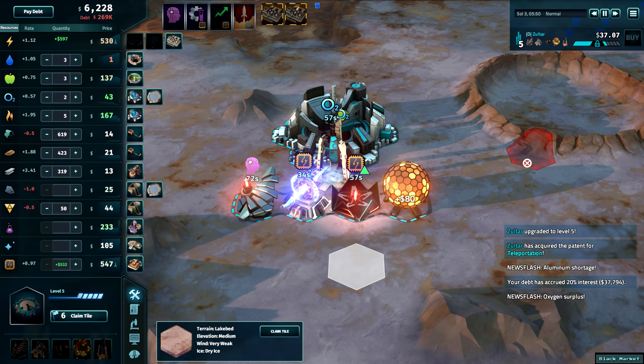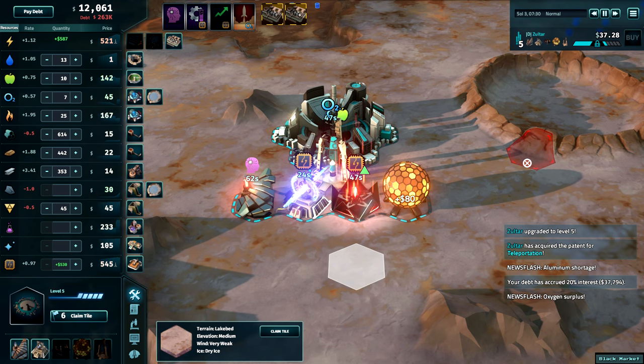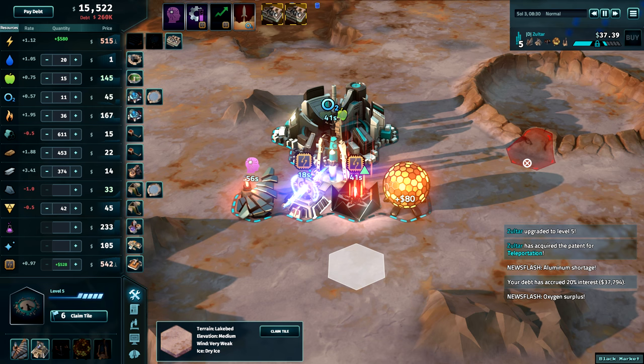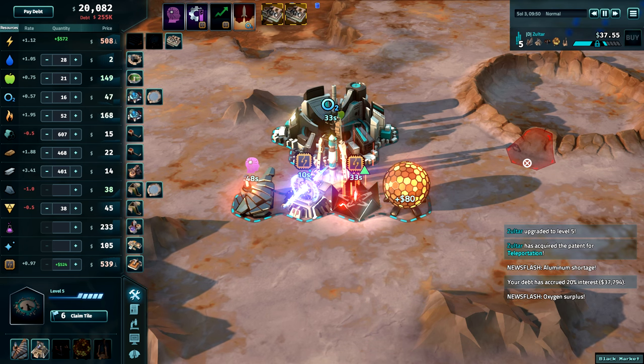Hello everyone, this is Ultar, and welcome to our sixth Off-World Trading Company tutorial, Advanced Buildings. Today we'll predictably be talking about the five different advanced buildings in Off-World Trading Company, what they do, and how they can be used to enhance your corporation. The five advanced buildings are the Patent Lab, Optimization Center, Hacker Array, Pleasure Dome, and the Off-World Market. These all have unique advantages and disadvantages, and you'll typically need at least one or two of them to win a game of OTC.